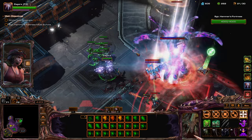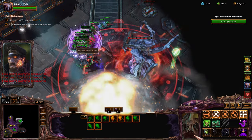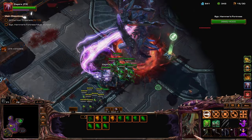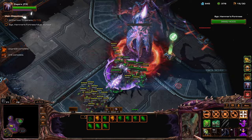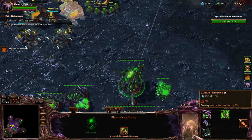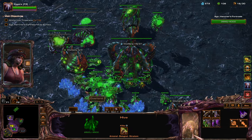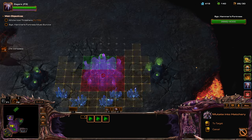Stay away from the nukes. Nukes, nukes. There we go, now we can go back home. No need to stay there. Get the Rupture, get Zagara. Let's get another evo chamber, get some Zergling upgrades, and also get the expansion going.